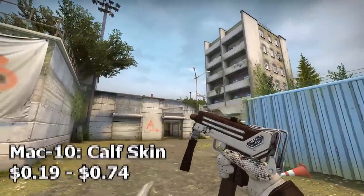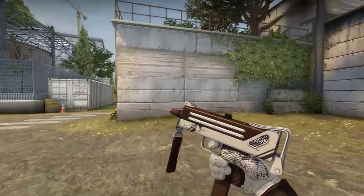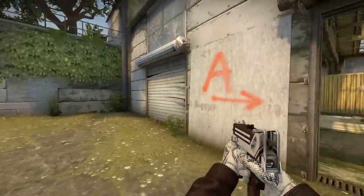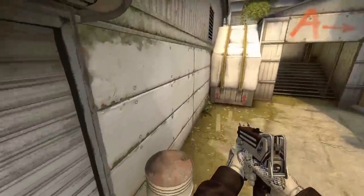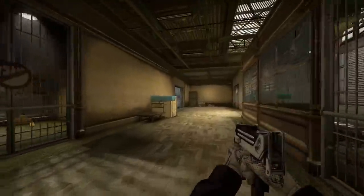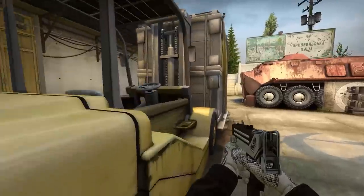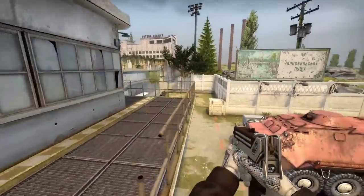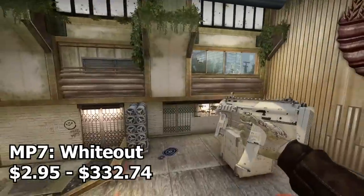Next up we have the MAC-10 Calf Skin. This is one of the newer skins in the game and it's very solid. It actually kind of matches the gloves and sleeves on the character — the exact same kind of leather look. For such a low price this is definitely a must-have MAC-10 skin for a white themed inventory. It's very clean, very cool, and low-key looks like a Louis Vuitton MAC-10.